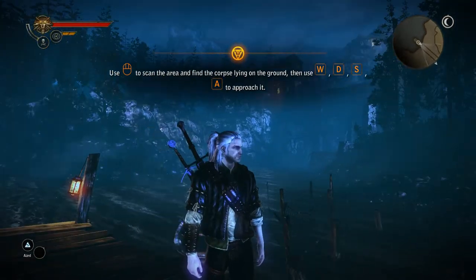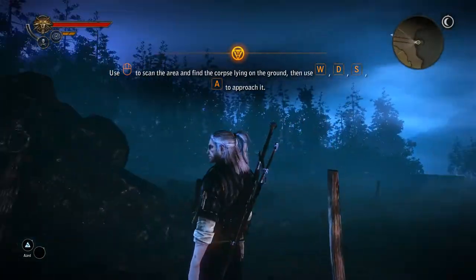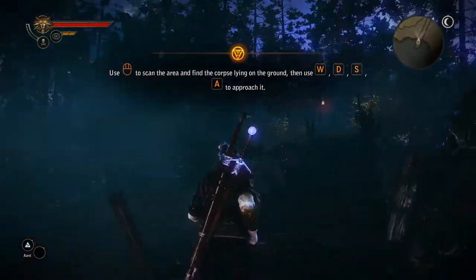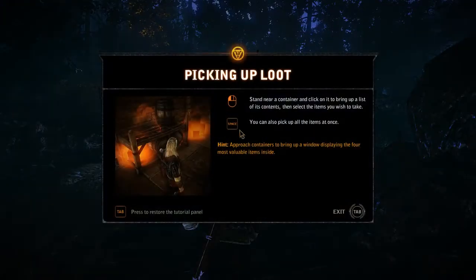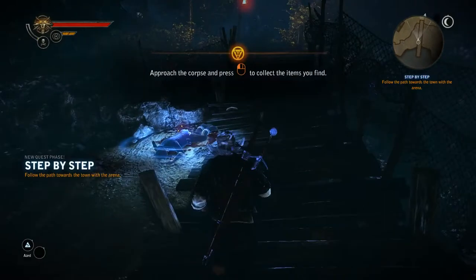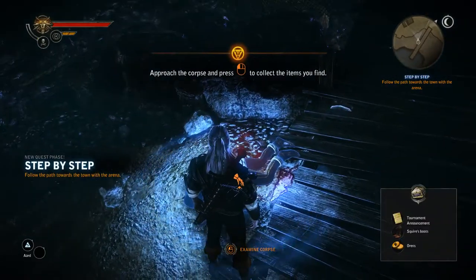Oh, language. Wow, it looks nice, I gotta say. I do like the looks of it. Picking up loot — stand near a container and click on it to bring up a list of its contents. Select the items you wish to take. You can also pick up all items at once using Space. Approach containers to bring up a window showing the four most valuable items inside. So I can just press that.